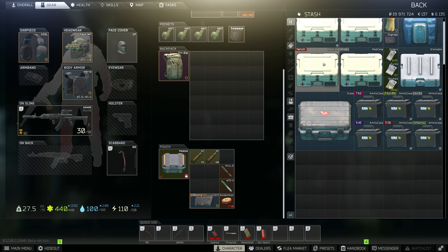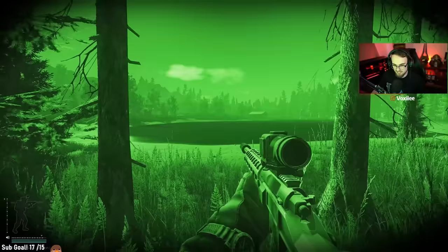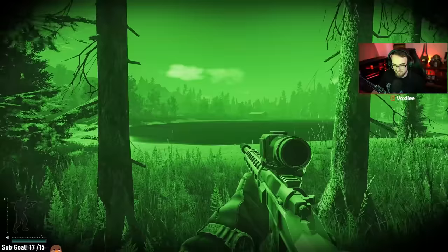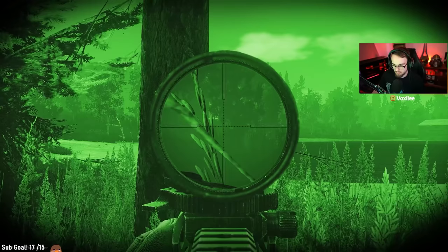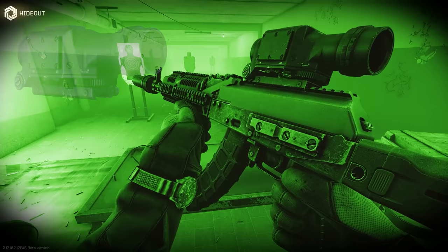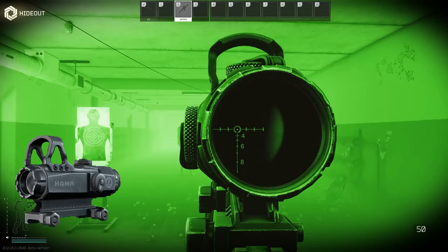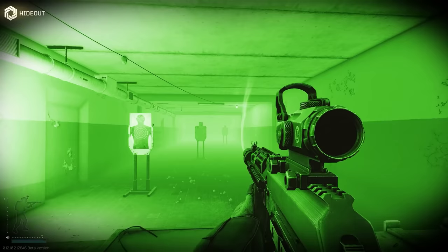Some good ammo suggestions are 7.62x39 BP, M61, M855A1, BS, or 7N1. I suggest these ammos as the guns that fire them also have really good reach, because you need to be able to shoot Cultists from range. Another important thing for night raids is to have a scope with options between range and CQC. Scopes without an illuminated reticle are a must at nighttime. Scopes like the Valde PS130, the Elkan DR1 Spectre, and the Monstrum are great choices for night raids as they have a painted reticle, allowing you to keep sight picture and giving you decent zoom with CQC options.